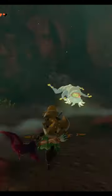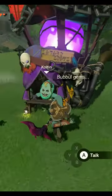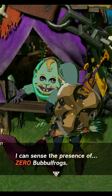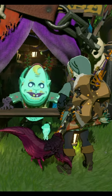After going to the remaining caves and collecting the last of the Bubble Gems, I made my way to Colton's Stand, where he was surprised to find that there were zero Bubble Frogs left. After eating up all of the Bubble Gems, Colton started to glow with a strange new power.